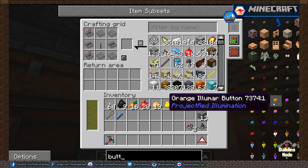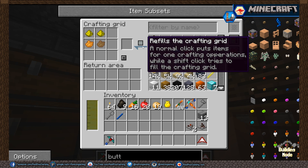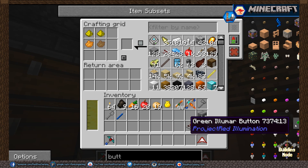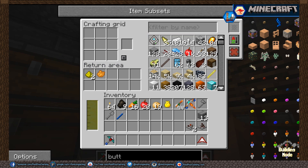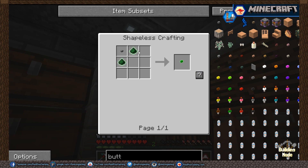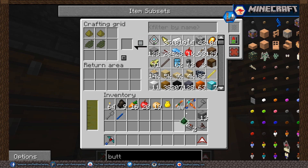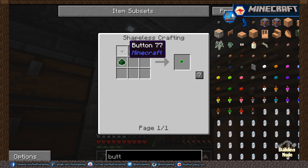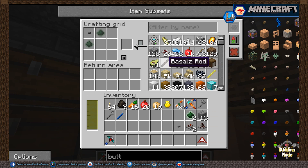Now I want a button — one of these special ones. I don't have any buttons in the system, so let's make the button. There's our light-up green button.